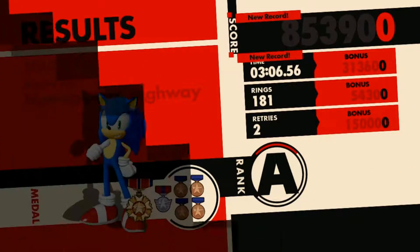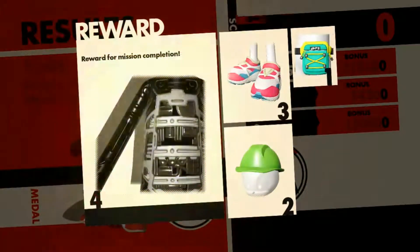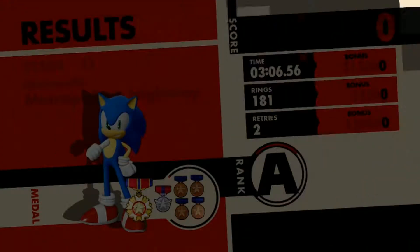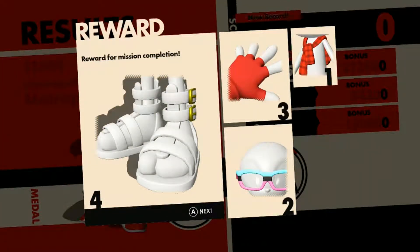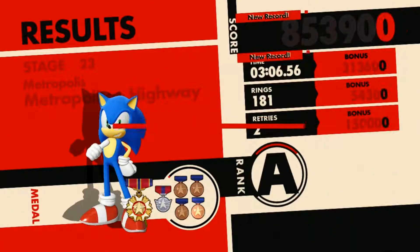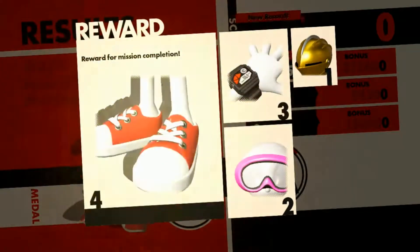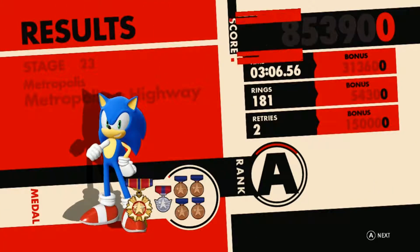We used a homing attack in the Sonic stage. We got a lot of goodies — a nice body suit, a scarf, some glasses, red fingerless gloves, and some sandals. We also beat Stage 23. We got a nice helmet, some goggles, a watch, some Chuck Taylors, and another body suit. That's all we have so far.